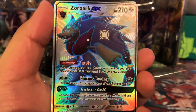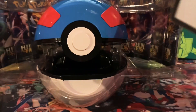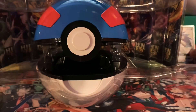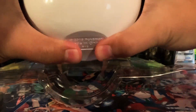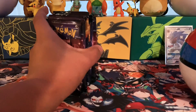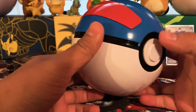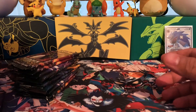Here's that cool looking Shiny Zoroark GX Full Art Promo and behind it is a code card. Let's keep it nice and safe. We got 10 Hidden Fates packs in there and here's the Great Ball for y'all who want to see the gorgeous Great Ball. Put that off to the side.